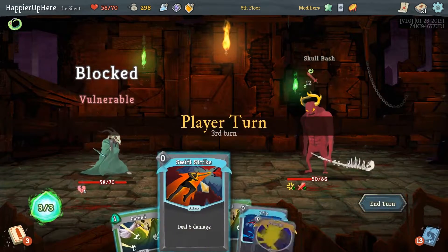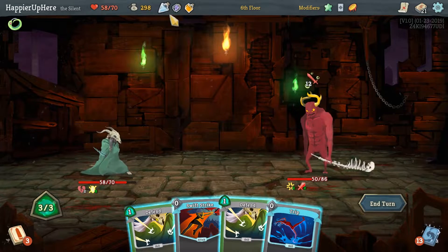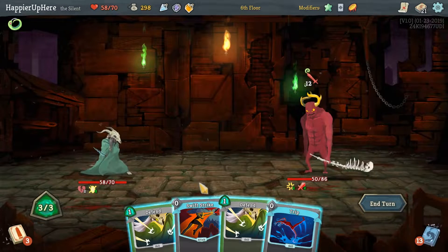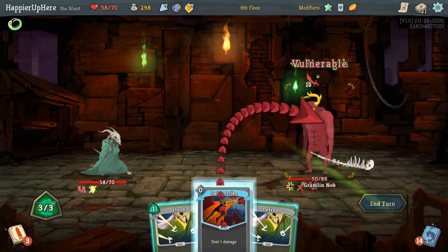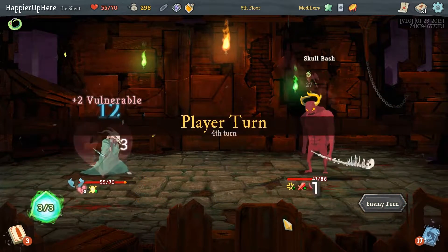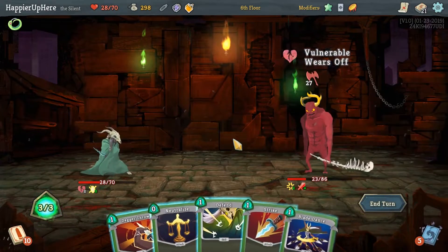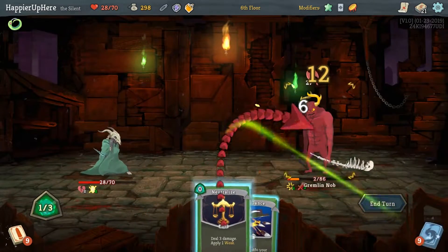I'm not sure if we can deal 50 damage in the next two turns. There's a Block Potion we could use, but I think I'm going to give up perfecting and keep the Ghost in a Jar for next combat. Let's do Swift Strike and throw the Block Potion just to avoid taking too much damage. We're definitely not perfecting this one — 27 incoming, another 27. That's getting close to death.